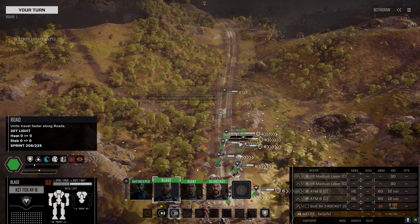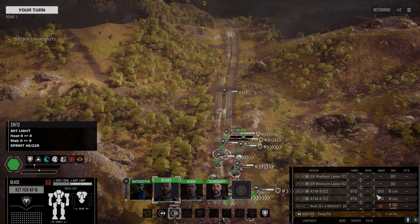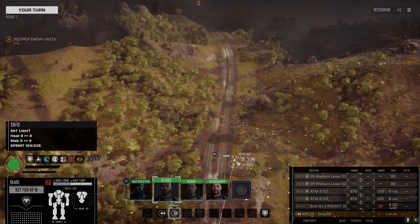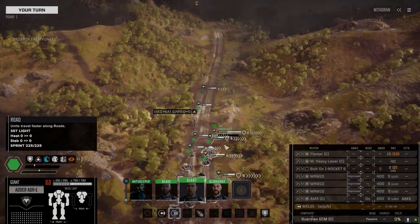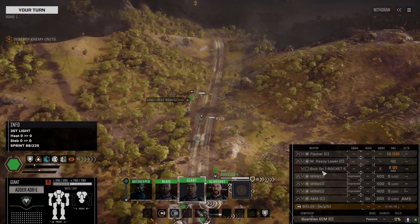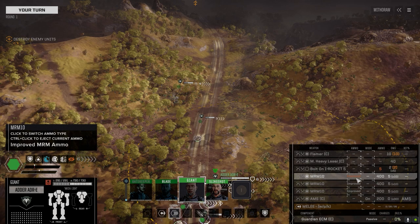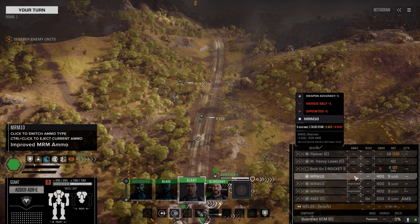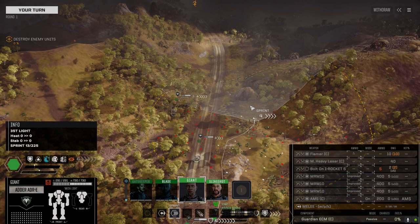Our Kitfox that Blade was running, which had the ER large and the LRMs, is now a dual ATM-6 and ER medium build. Hoping this works out - I'm not sure what kind of firepower we're going to get from this, but he is a faster unit so I would rather use him in that regard. The MRM build stayed the same. We pulled out the Artemis system from this because you can still use improved ammo without an Artemis system, and threw it into the Nova so we have more clustering accuracy on the Nova.